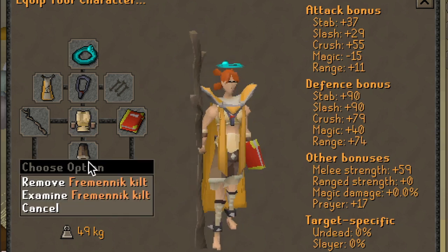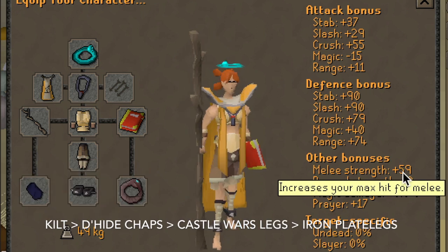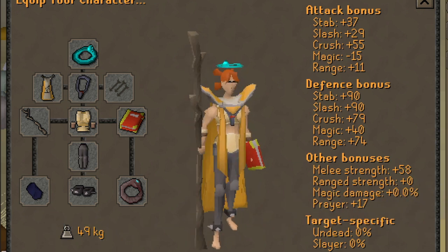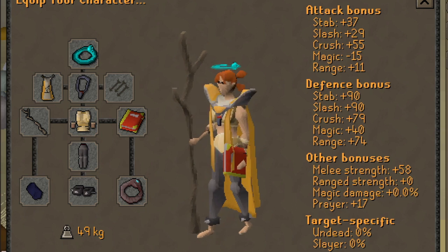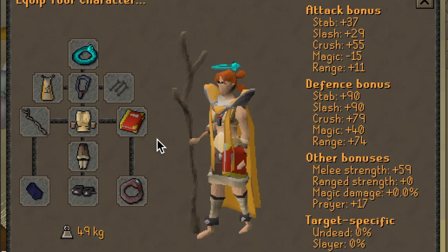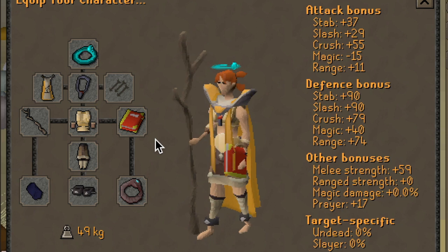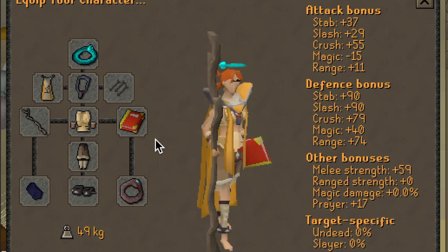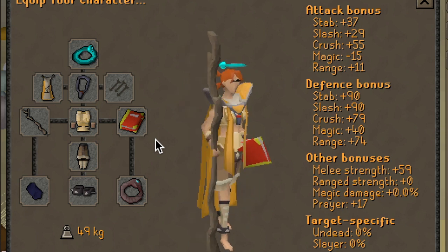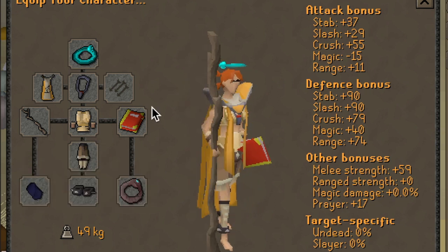Moving on, we have one of the new items — the Freminic Kilt — which is identical to the Iron Plate Legs except for the fact that it gives an extra plus one melee strength bonus. As you can see, I have my Iron Plate Legs here — the difference is slight, but really neat. These typically range from five to seven mil at the time of recording this video. This is probably the last piece of gear I would obtain, as plus one strength bonus doesn't depict a huge deal in generating your max hit. Definitely purchase this if you have the money for it, but don't go all out on it.